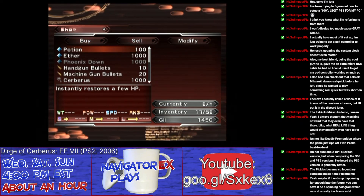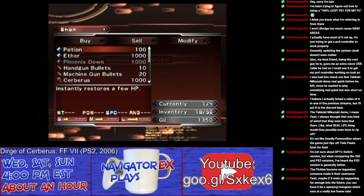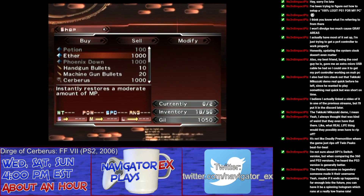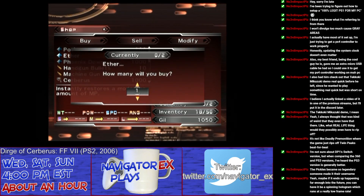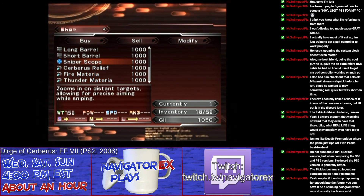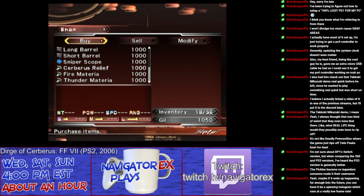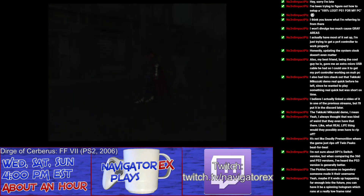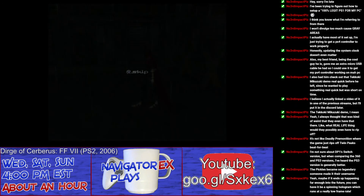Buy some potions as well. Ether — I don't have any, and I don't have any money. We're topped off as much as I care to. Oh, sniper scope — we're topped off as much as I care to do. Trying to blitz back to progress. And we're back to the edge.